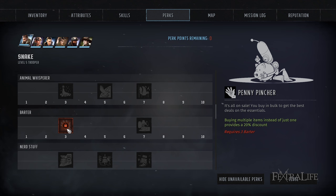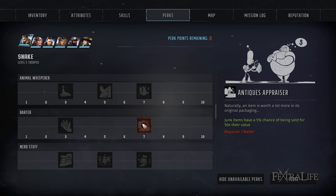Moving along to barter, Penny Pincher provides a 20% discount when buying multiple items. Generally when you buy stuff you're going to buy multiple things at once, so this is essentially a 20% discount — very, very good. Antique Appraiser gives a 5% chance of junk being sold at 50 times its value. At least one character on your team should have their barter skill leveled up, and if that character is you, this is not a bad pickup.